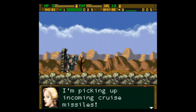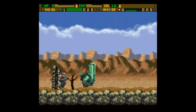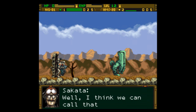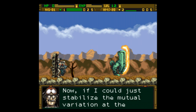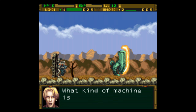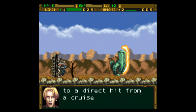Careful! I'm picking up incoming cruise missiles! They're headed straight for me - we're doomed! What the? What is that thing? Looks like a walking shield mech. I think we can call that a success. If I could just stabilize the mutual variations at the point of impact. What kind of machine is that? Well, it looks like a shield Vonsor. That's the first time I've seen a Vonsor stand up to a direct hit from a cruise missile.